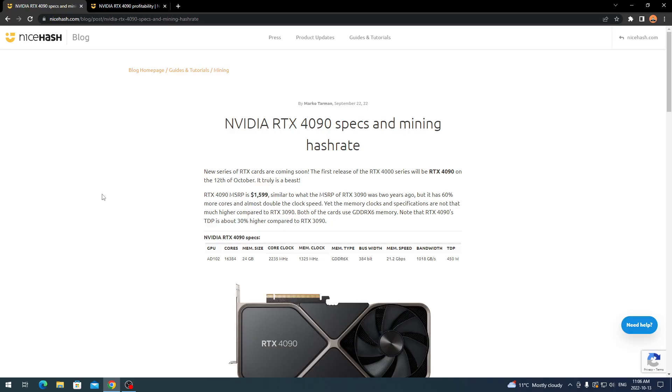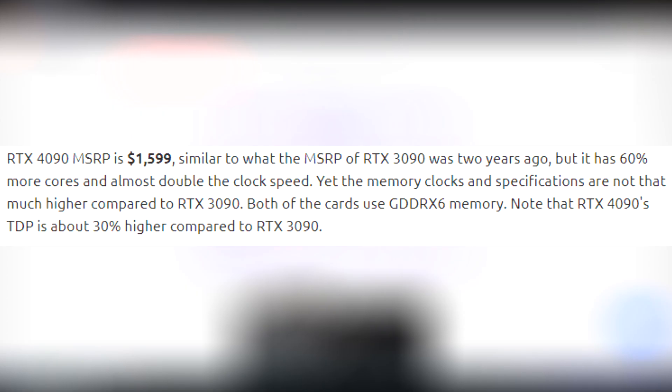The RTX 4090 MSRP — the retail price — is $1,599. Not a cheap amount of money; it's like a paycheck just for a graphics card, which is insane. That's why I made videos on the Intel ones, because it's good to see a budget-friendly card come into the market. But the 4090's price is similar to what the RTX 3090 MSRP was two years ago.